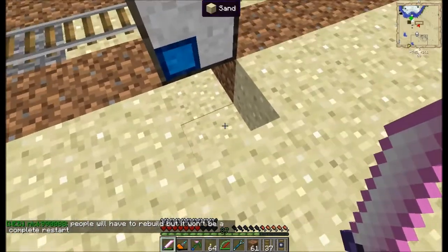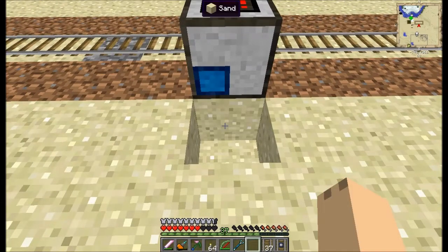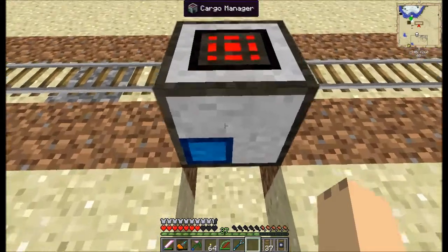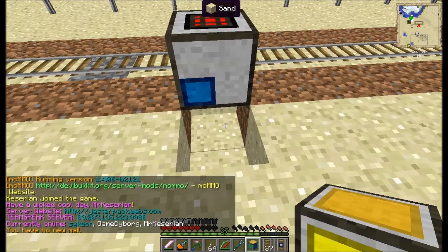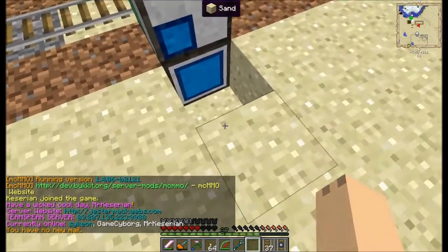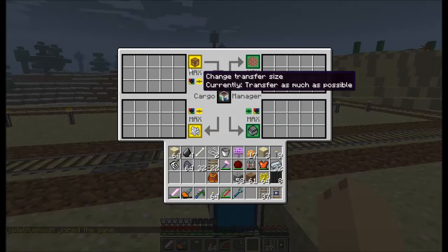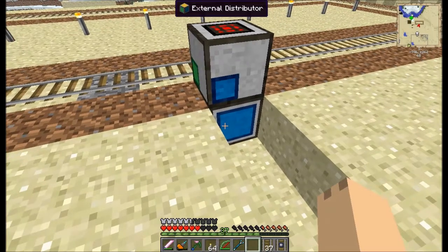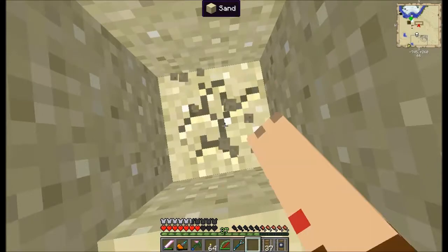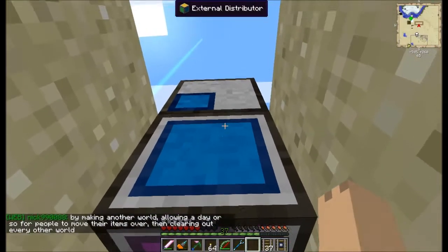So how do we get stuff out of this machine? We're going to take our external distributor and plop it in. What the external distributor does is I can say that this upper left side is where the cargo is coming out of and into the manager. So I can say blue side, I want you to connect to top left, just like that. And on the purple side, I want you to go to bottom left. So I can put items in on the purple side and on the blue side.